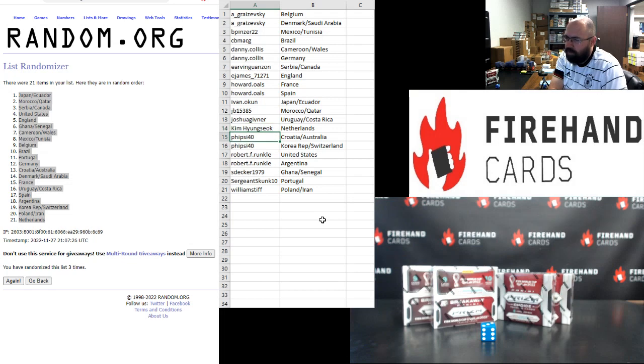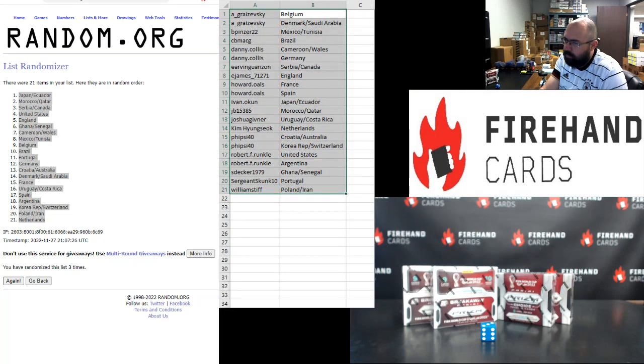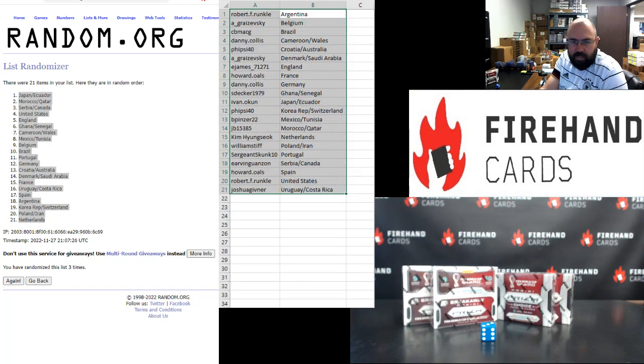5-7-40: Croatia, Australia, Korea Republic, and Switzerland. Robert Runkle: United States and Argentina. S-Decker: Ghana and Senegal. Sergeant Skunk: Portugal. Williams Depp: Poland and Iran. Those be your squads.